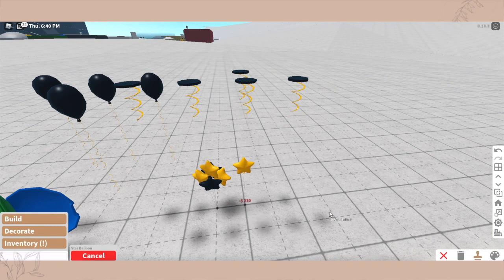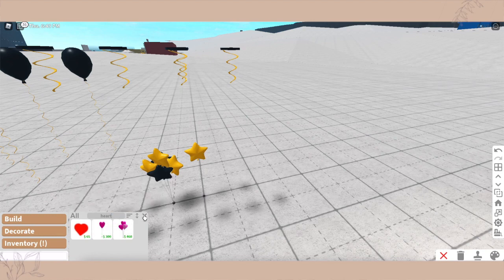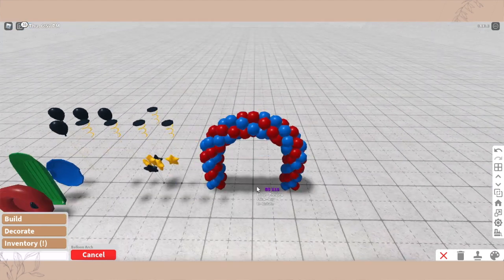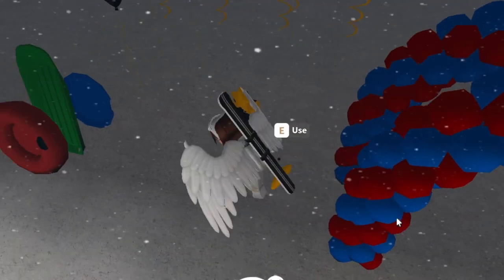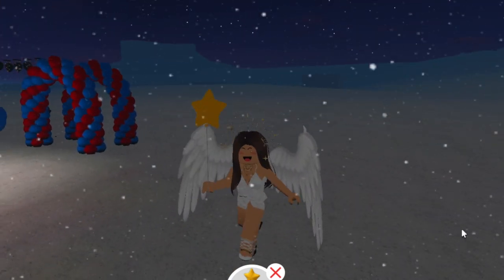Here are the balloons. Now we have heart balloons, star balloons, and regular balloons. Oh, the heart ones are still here — we have more shapes for the balloons now, which is nice. I want one of these so bad. I'll place one — maybe you want two, you could make a tunnel. I'll buy one more. Oh, I need to change — I have a new year's outfit. There we go, now I kind of match the balloon.